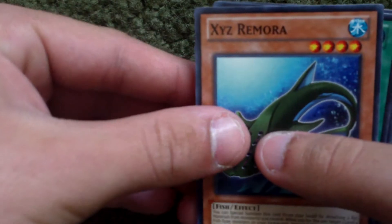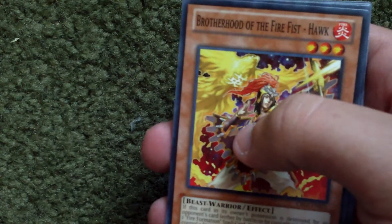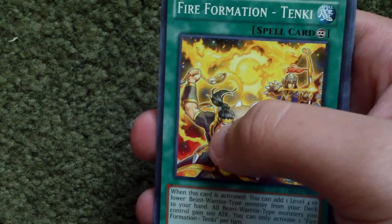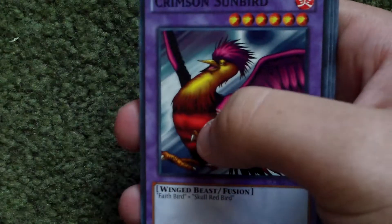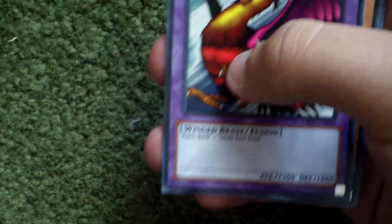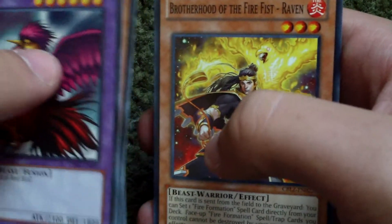Alright, so second pack. Xyz Remora, March of the Monarchs, Brotherhood of the Far Fish, Haunt, Fire Formation Tenkai, Ultimate Fire Formation Seto, and then Crimson Sunbird, and Brotherhood of the Far Fish Raven.